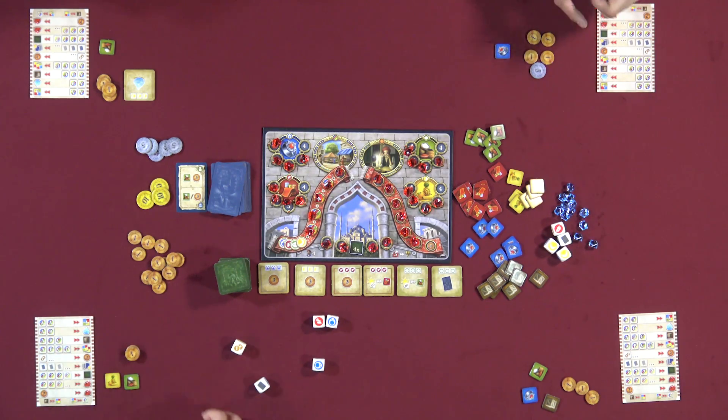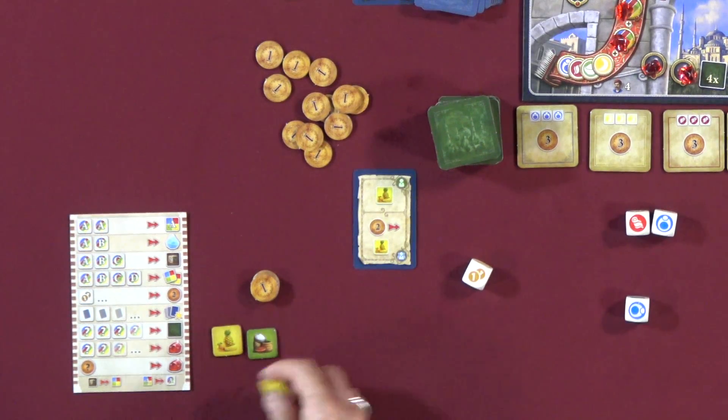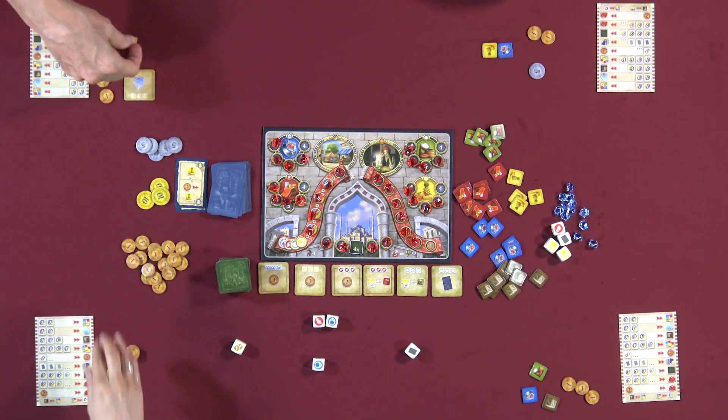Discussion about early strategy: one of each color could buy a ruby right away, though Dave thinks getting mosque tiles first builds better engines. Lincoln takes his mosque tile purchase action using three of a kind red dice and also takes a yellow goods marker. Dave explains mosque tile bonuses only activate at the beginning of your turn, not the turn you purchase them.